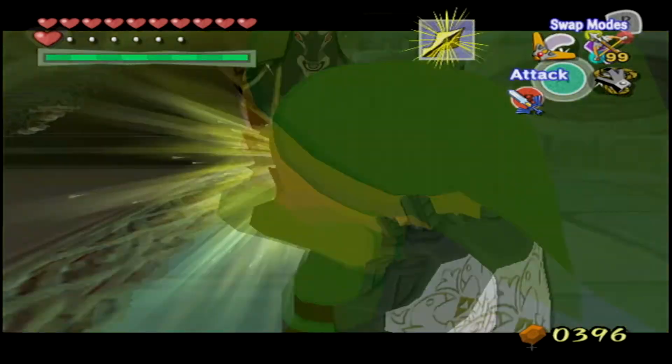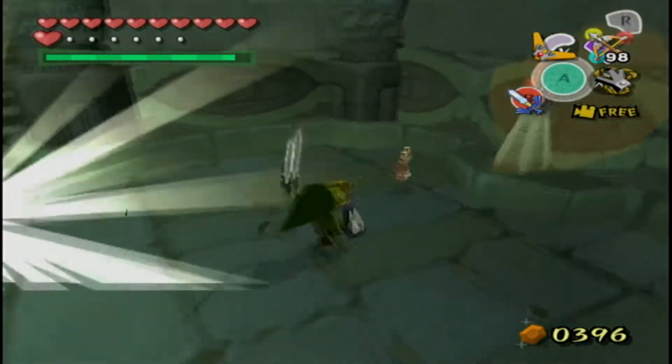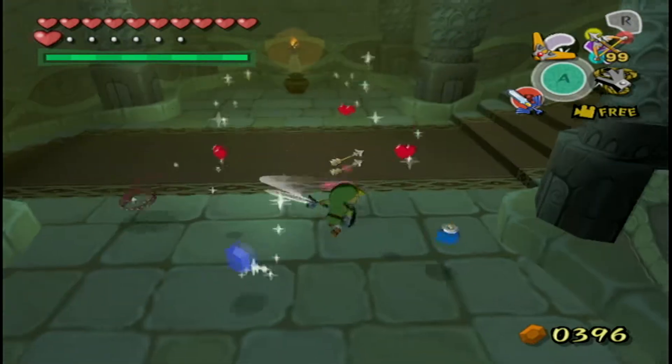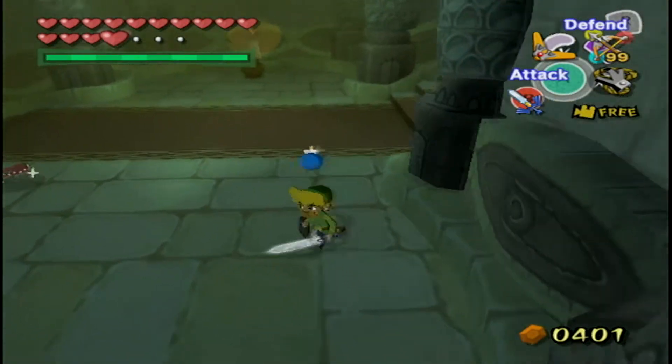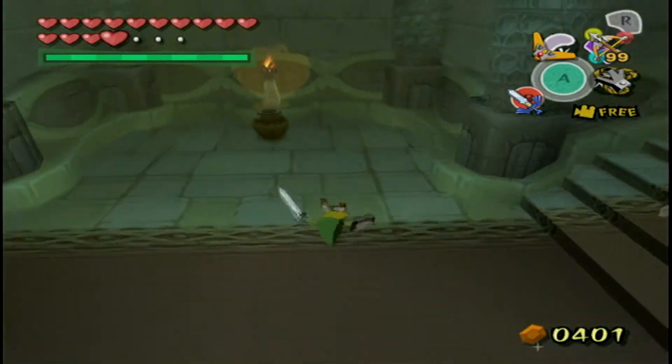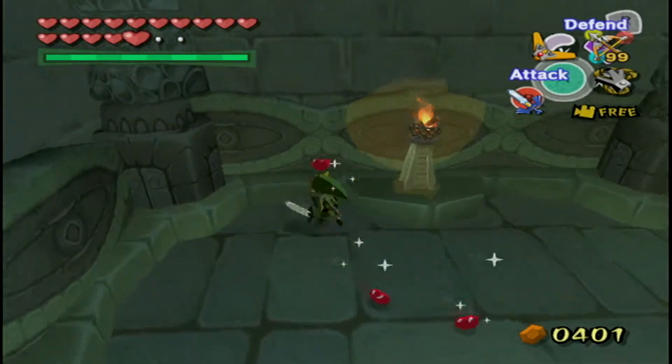The magic containers are actually brown — they were green in Ocarina of Time and I prefer that, because the magic meter is green and I associate it with the color green. They had the good sense to make them green in A Link to the Past.